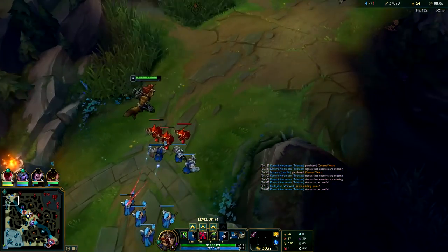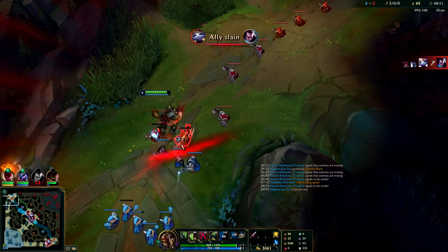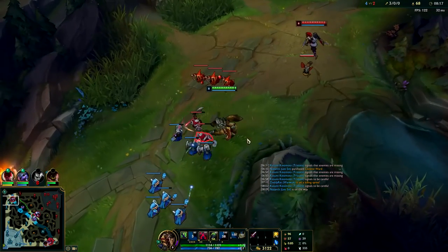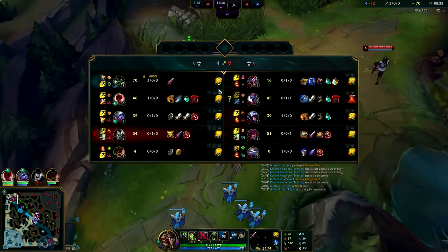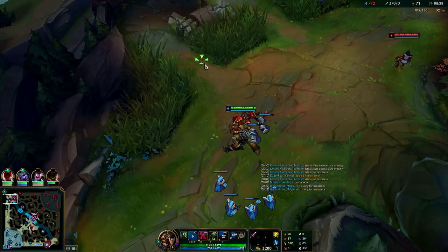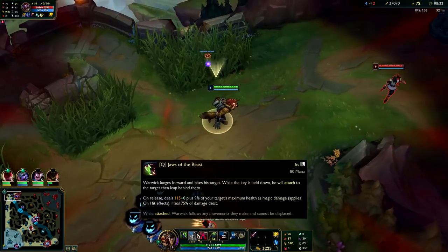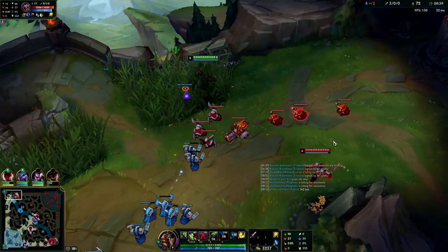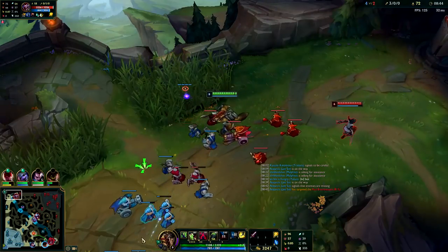My reinforcements got here first so at this point I'm going to put another point in my Q and hard shove this because I know my wave's already going to push. Q through it - if he pushes again I'll just freeze it on him. I have about five times his CS. He shoved the wave and I can perma freeze it because I don't run out of mana - I can even tank the wave. He's having to farm with his E so he can't even poke me now.